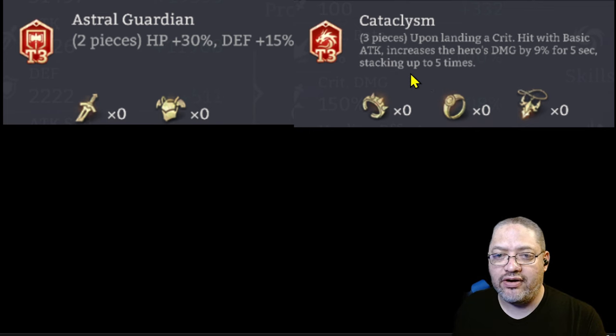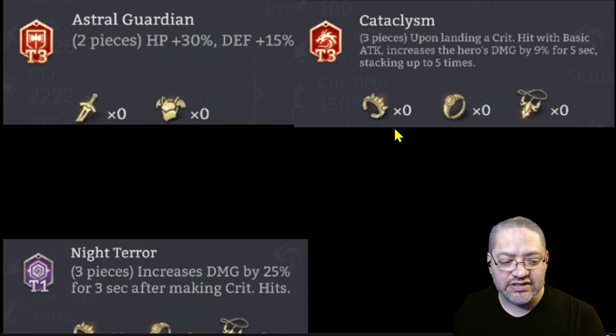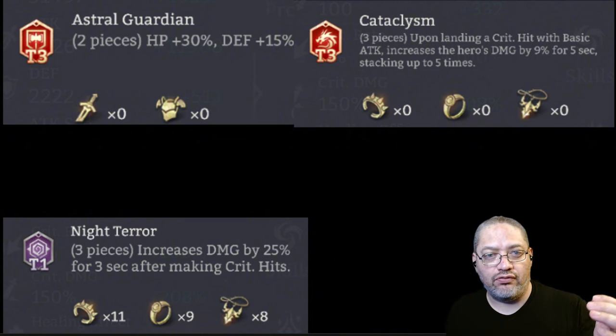On the right-hand side, the Cataclysm set is also being introduced. Upon landing a crit hit with a basic attack, it increases the hero's damage by 9% for five seconds, stacking up to five times — so if your hero is fast you can get up to 45%. You can think of it as a beefed-up Night Terror set, the T1 set that increases damage by 25% for three seconds after a crit hit, except this one lets you scale that up. We're going to have to test these to see if they're worth building and whether they can supplant the Infernal Roar and Soul Banner sets we currently rely on.